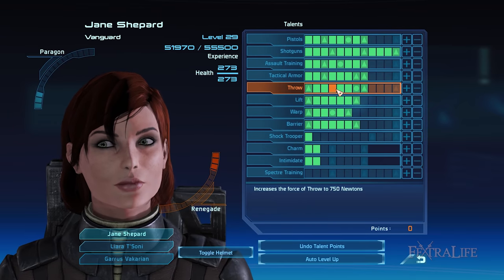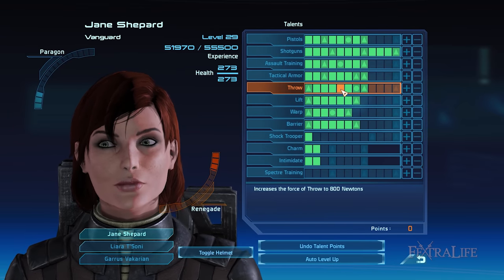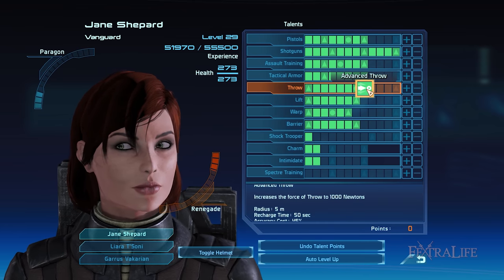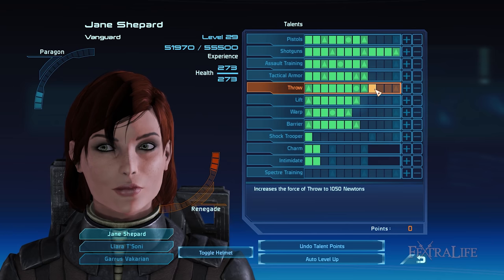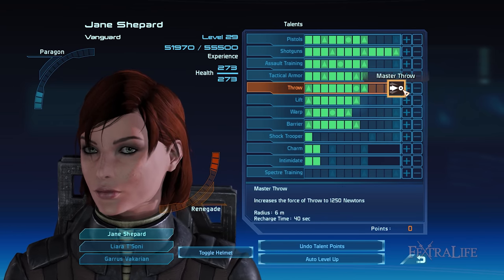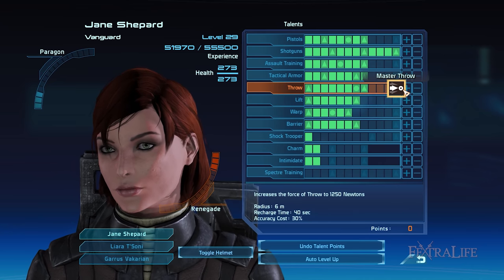Since the first three ranks of this talent are available, you ought to invest points into it right from the very beginning of the game. This is also useful at earlier levels when your weapon damage isn't as strong as it should be. Ideally you unlock Master Throw at rank 12 to double the impact damage you deal when hurling enemies away from you, but you can do this over the course of the game.